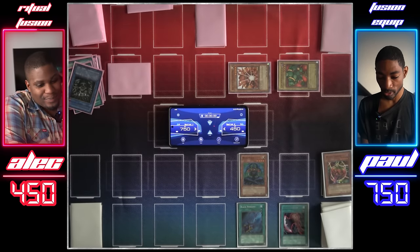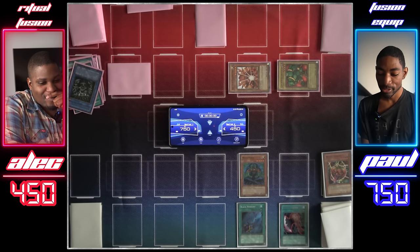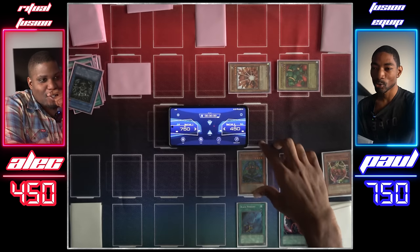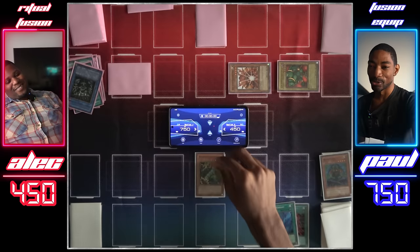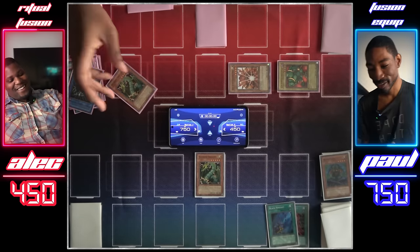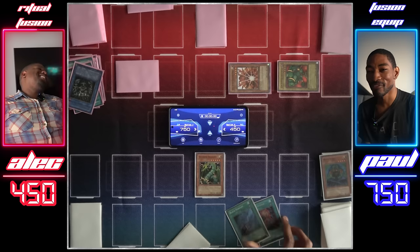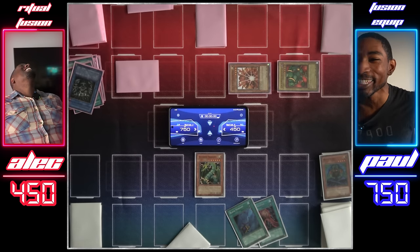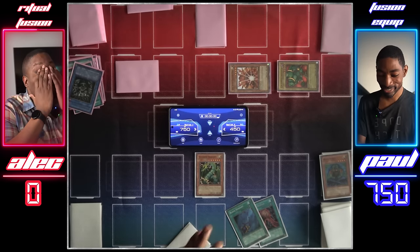I draw for turn. Thankfully you won't have to think long because I've got a play here. I didn't think I'd ever have to do this, but I'm going to tribute my Mahavaila and its equip spells for Thunder Dragon. Black Pendant activates and you'll take 500 damage, duelist.